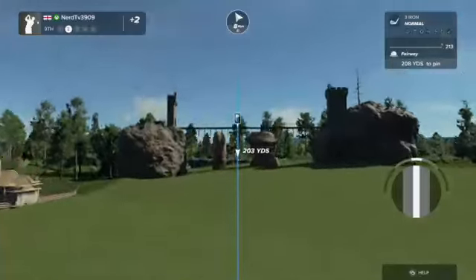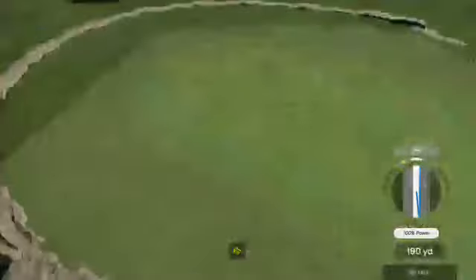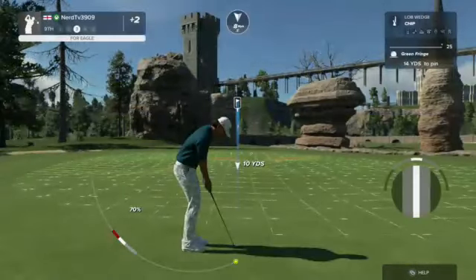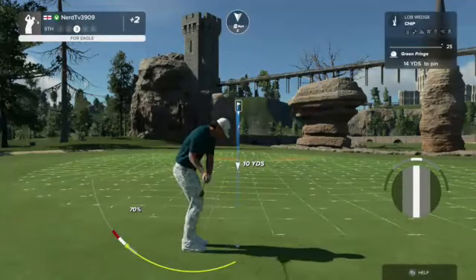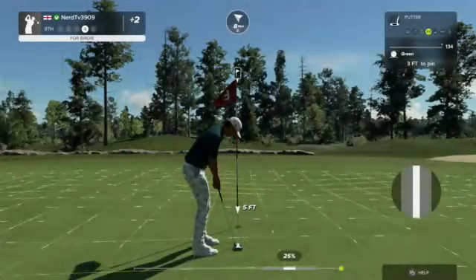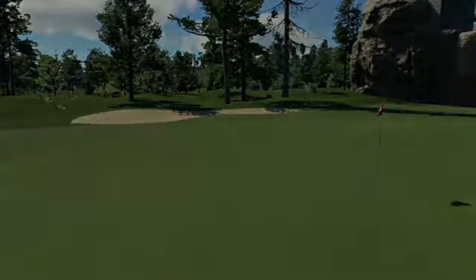Here we go — par five ahead of us, let's see what happens. This one's about 210 yards or so from the pin. Can we get a bounce to the right please? Setting up for our third shot. Nice little chip on that one — just three feet left. And you're one over par currently.